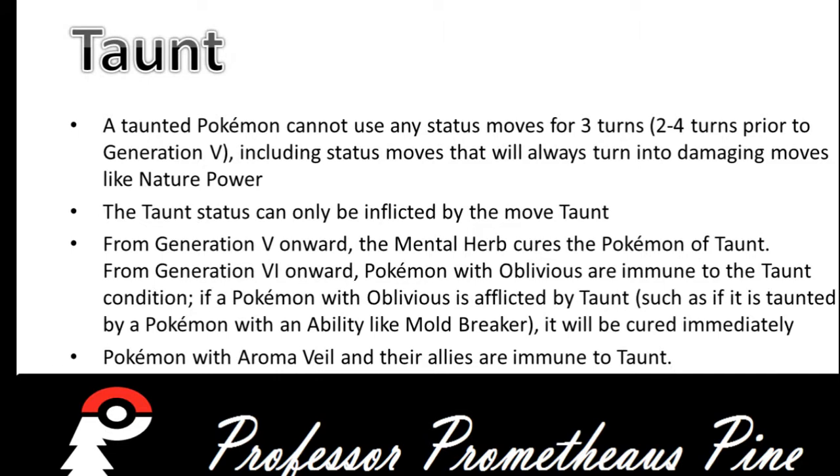On to Taunt. A Taunted Pokemon cannot use any status moves for 3 turns — 2 to 4 turns prior to Gen 5 — including status moves that will always turn into damaging moves, like Nature Power. The Taunt status can only be inflicted by the move Taunt. From Generation 5 onward, the Mental Herb cures the Pokemon of Taunt. From Gen 6 onward, Pokemon with Oblivious are immune to Taunt, and if a Pokemon with Oblivious is taunted by something like a Pokemon with Mold Breaker, it will be cured immediately. Pokemon with Aromaveil and their allies are also immune to Taunt.